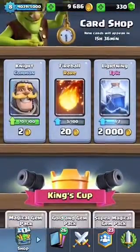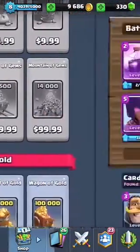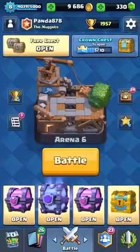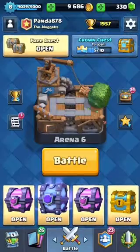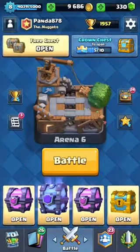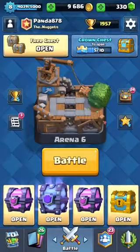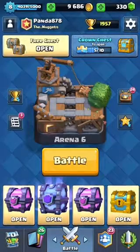First let's see what's at the card shop — lightning. I don't need any of those. Anyway, let's get to the video. First let's just open the free chests since they're free. I'll go in order: free chest, gold chest, magical, and then the super magical last. Hopefully I can pull a legendary from one of these magical chests, so let's get started.